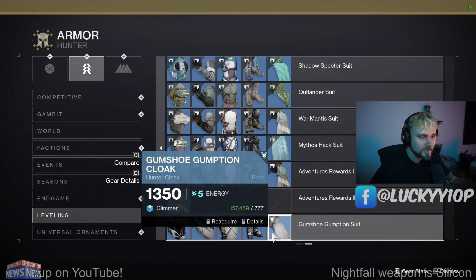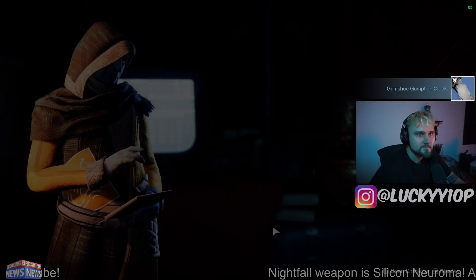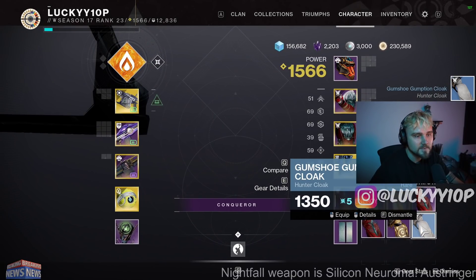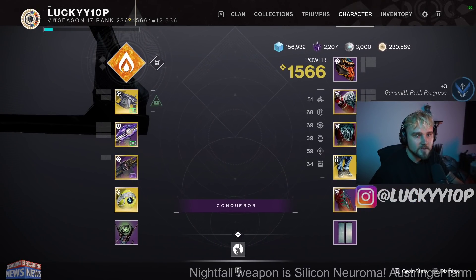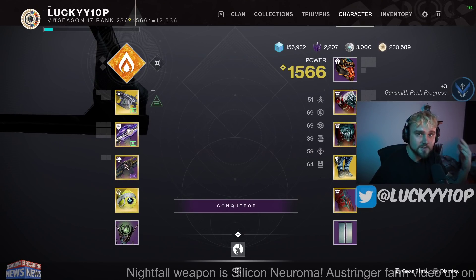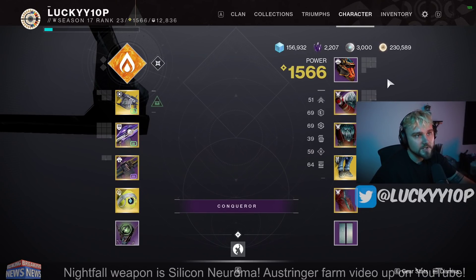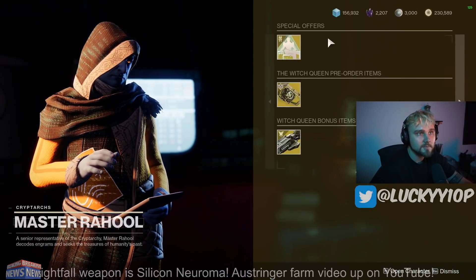You buy the class item — 777 glimmer — and then you dismantle it. After you dismantle this class item, you will get back four legendary shards and 250 glimmer. So it essentially costs you 527 glimmer to get four legendary shards.